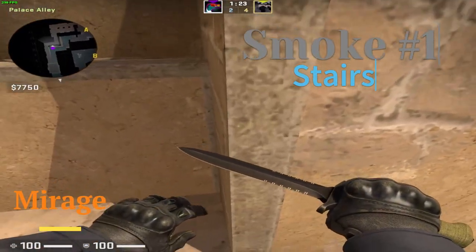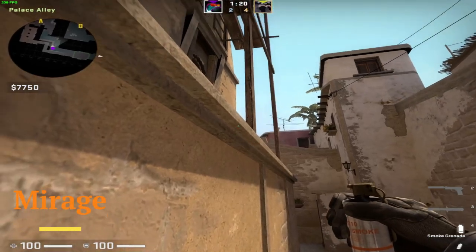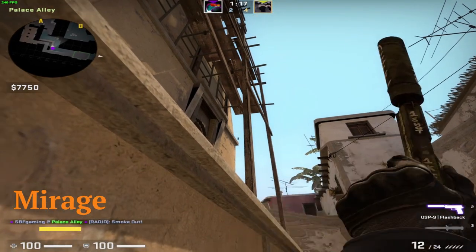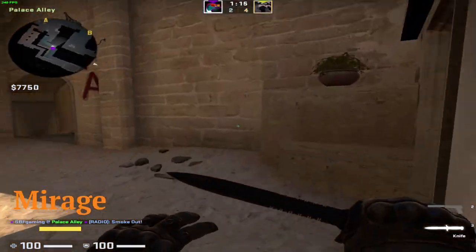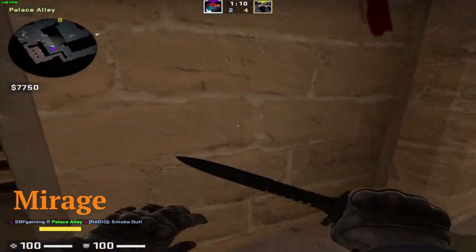First, if you want to smoke stairs in A, inside A, you go right here, line up like that and aim exactly in the middle of those planks, and just throw. Don't jump.